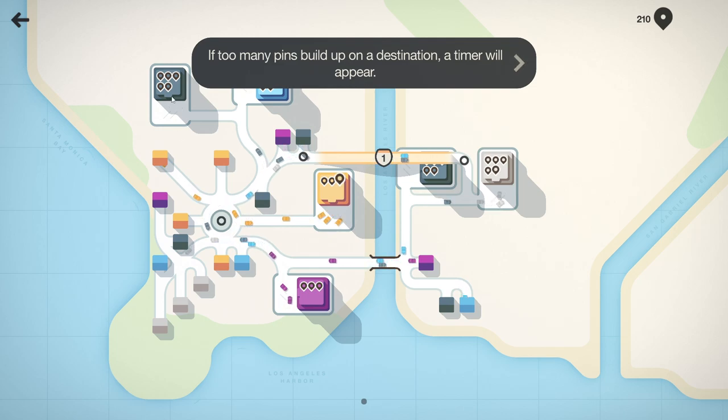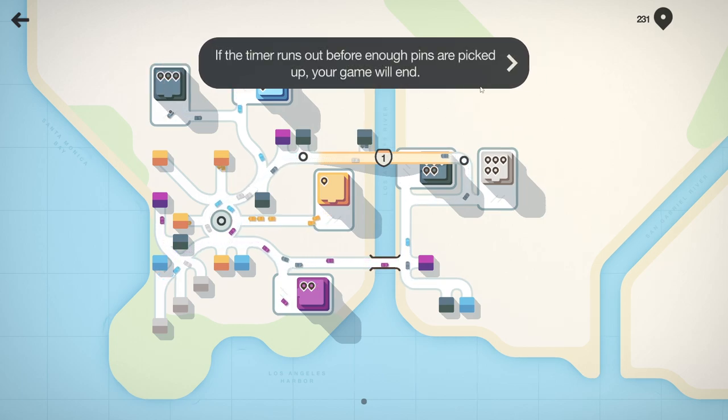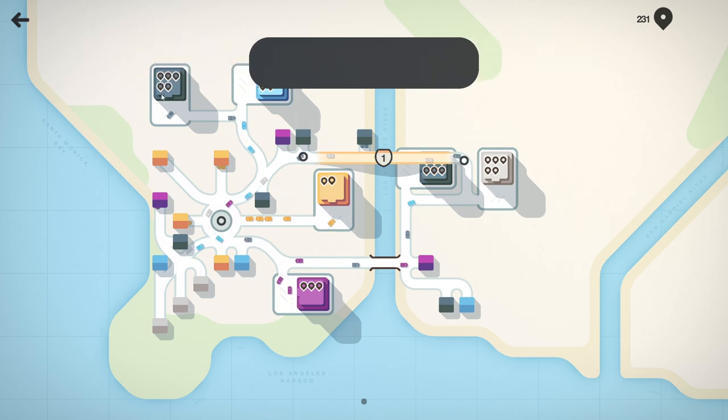It's like Mini Metro where you have to get people to the station in time. This one's almost full - those are the gray ones! Oh no. We could actually link this up - maybe two exits. There's two gray cars going there that should help. If too many pins build up and the timer runs out before the pins are picked up, your game will end.